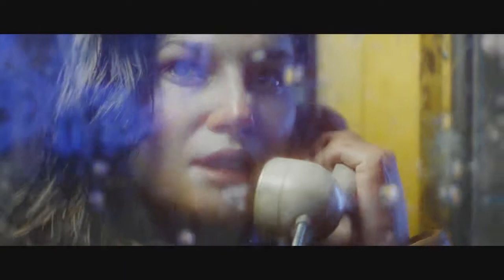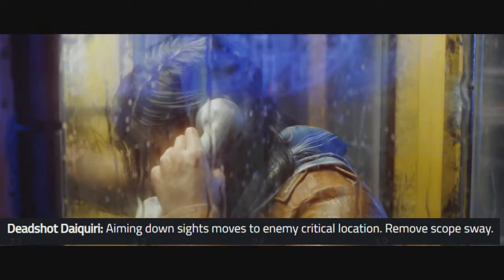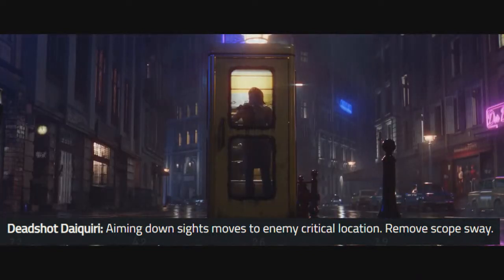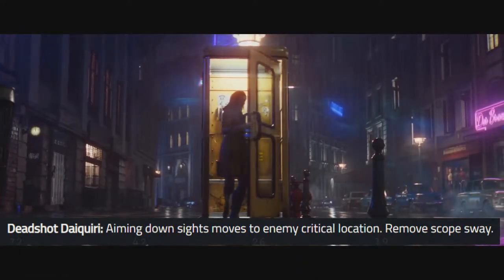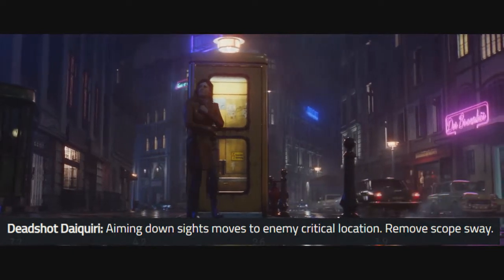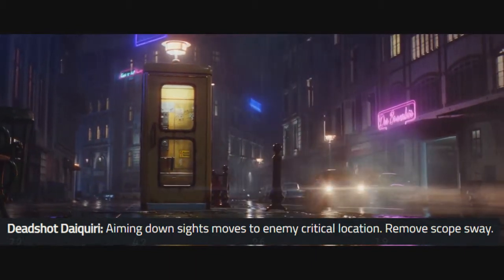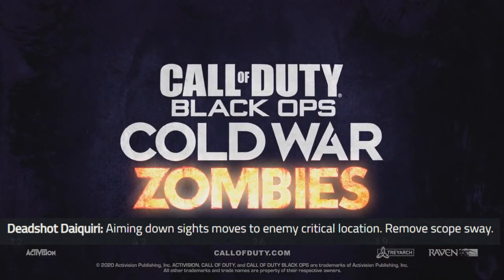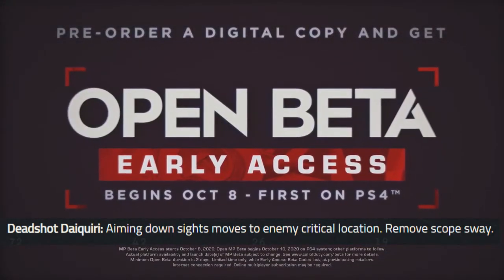Deadshot Daiquiri is also coming back, and honestly I hate this perk. What it does is your aiming down sights moves to an enemy's critical location and it removes scope sway. Before, it basically aimed directly to a zombie's head, but now they're saying it moves to an enemy critical location. We don't actually know what all these critical locations are — obviously the first is going to be the head, we don't know if there'll be extras. It also removes scope sway, so if you're looking down a sniper the gun won't be swaying about at all.